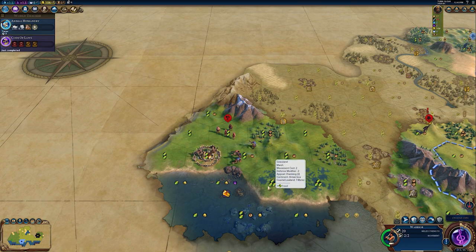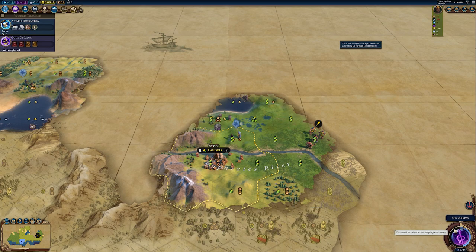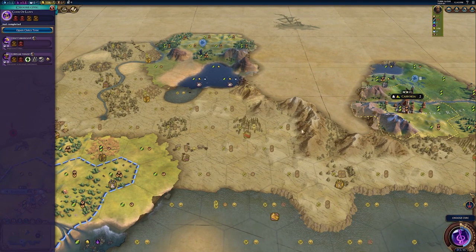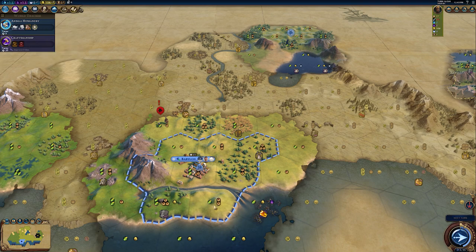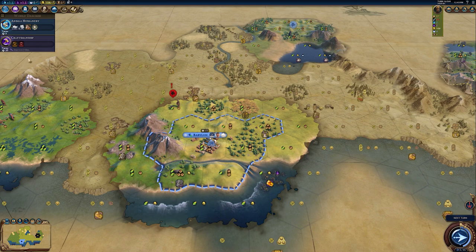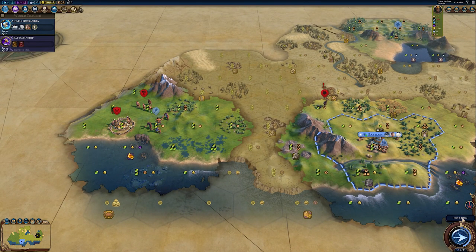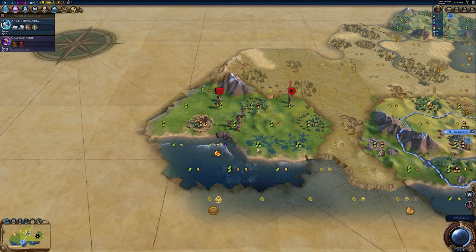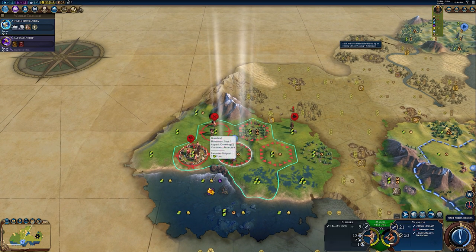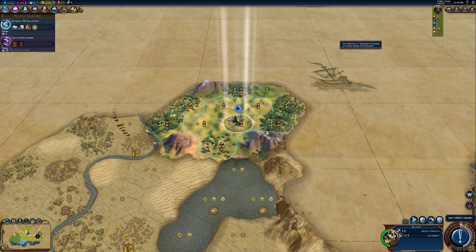It would be good to get rid of that slinger, but I'm taking a calculated risk. Let's choose our civic — we should probably get Craftsmanship. We still don't have Animal Husbandry but that'll finish in three turns. There's a scout over here I'd like to get rid of. That slinger is squishy, but it didn't do as much damage as I would have liked.